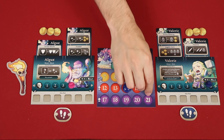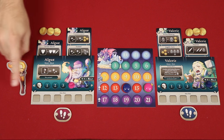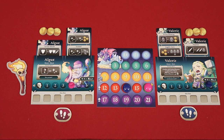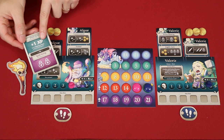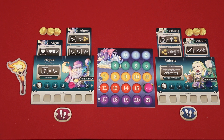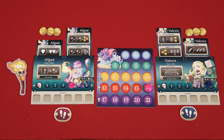Once a player reaches or exceeds 16 experience points, play proceeds until all players have had an equal number of turns, which you can keep track of as the first player holds the first player torch the whole game. So if Algis had reached 16 points first, then Valric would get one more turn. But if instead Valric had reached 16 points first, they would each have already had equal turns, and the game would be over. Now players add any extra XP which might be provided by treasure cards they are holding, and the one with the most points wins. In the case of a tie, the tied player with the most gold wins. If there's still a tie, the tied player with the most life wins. And if there's still a tie, the players share the victory.